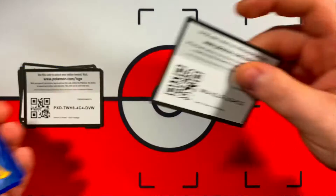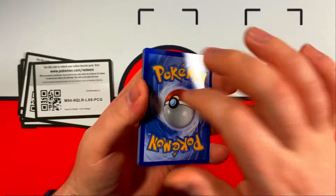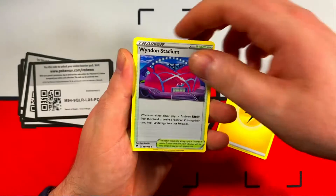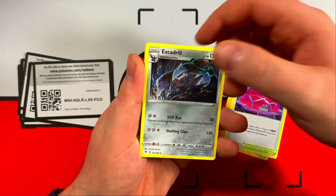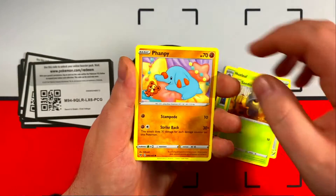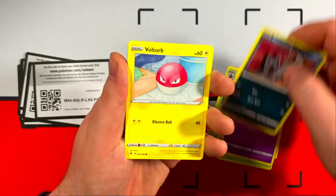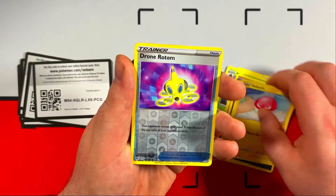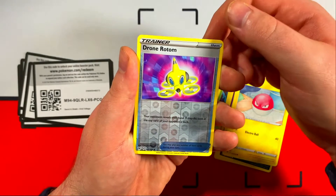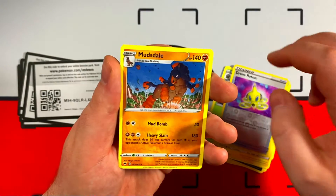Final Vivid Voltage pack. There's your code card. Come on, tap for good luck — Fire Energy. That last pack was much improved. Extra Drill, my boy. Nuzleaf, Sea Dot, Fanfy, Shuppit, Doggy, Poochiena, a Volt Orb, Reverse Hollow Drone Rotom. And our rare card — last one for Vivid Voltage — is Mudsdale.